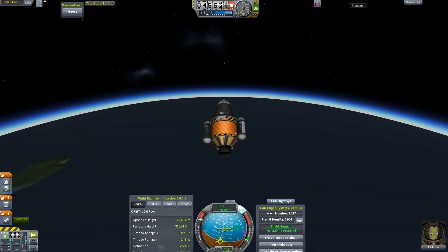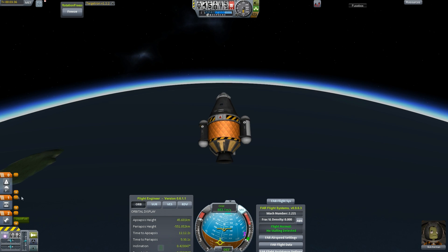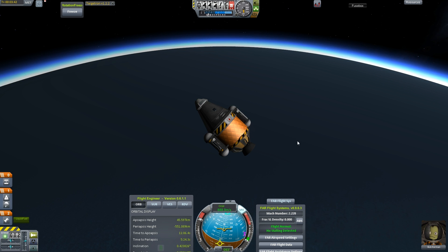We got goo from upper atmosphere, and we'll try a goo report also from the splashdown. To prevent difficulties, let's reorder our staging — just like that. That's all we need to do. The parachute should be sufficient.